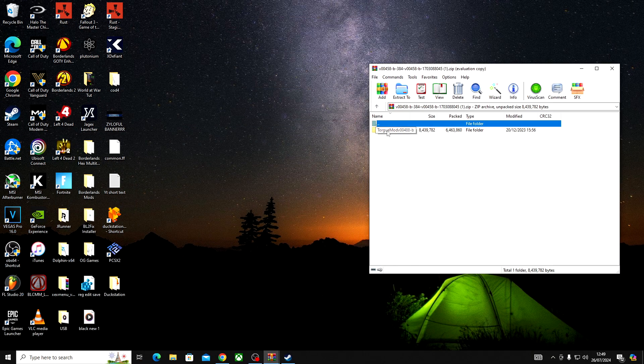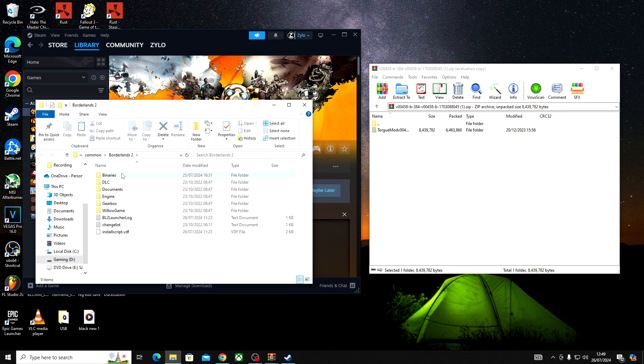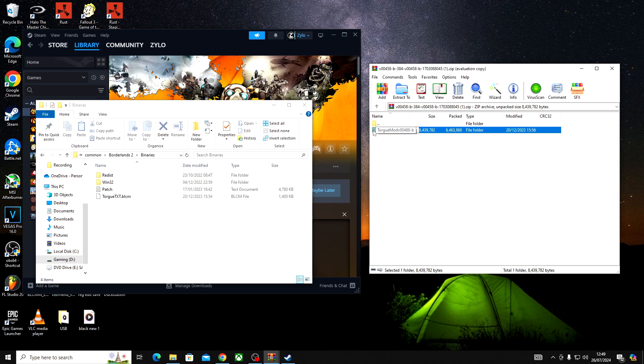Now you should have this file here — TORG mods. Next open Steam, right click Borderlands 2, manage, browse local files, open the top folder. Now you want to open your TORG mods folder that you downloaded, and then drag and drop the TORG text into here.